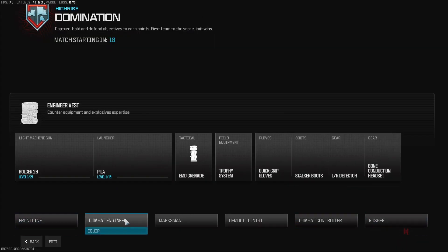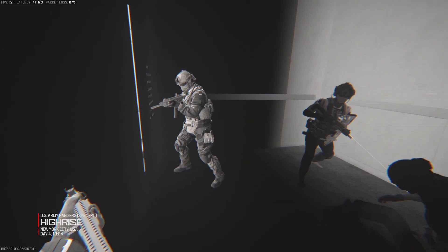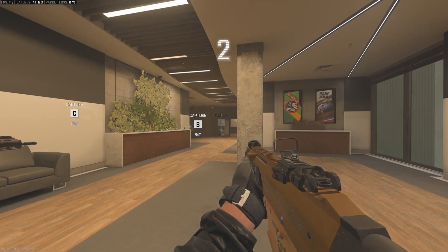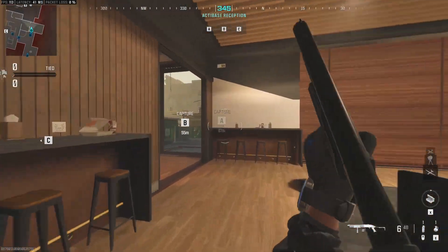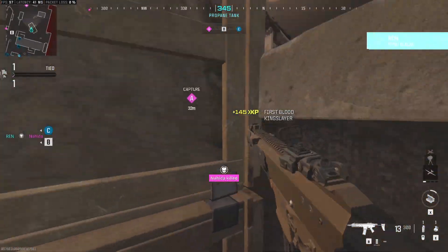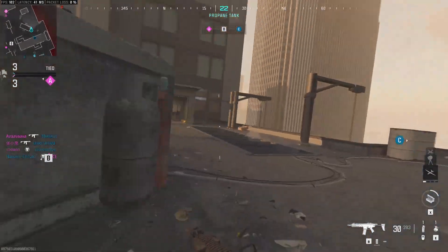Okay, here we are. What should we use? Since I can't create a class just yet, let's go for frontline. Oh, it's black and white at the start — okay, here it is. Oh yeah, you can slide cancel now, I forgot about that. First kill of the day! Oh my goodness, that is so loud — I'm playing at 100. Okay, let's kick some butt!